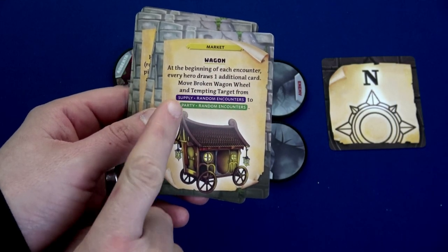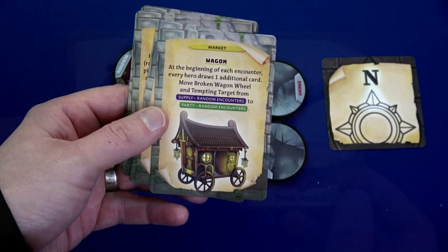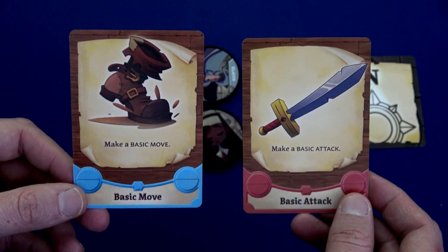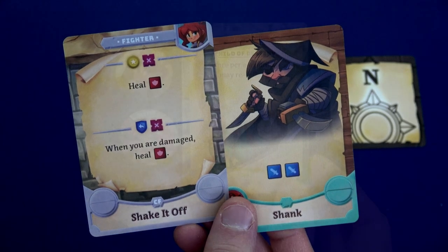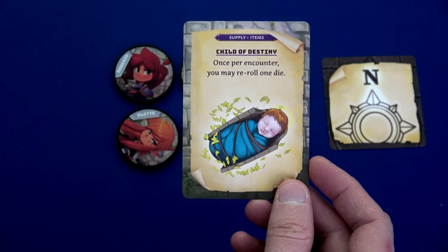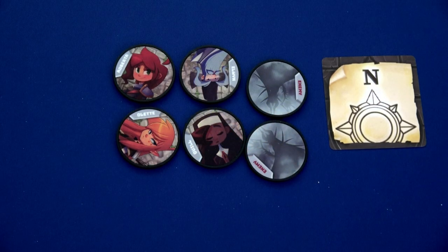I just purchased the wagon: at the beginning of each encounter every hero draws one additional card. Our fighter drew a basic attack, our ranger picked a basic move, our paladin grabbed the fighter Shake It Off, and our war mage grabbed the shank. We also earned a Child of Destiny card from a previous encounter — I'm going to give this to our war mage. Once per encounter the war mage will be able to reroll one die.